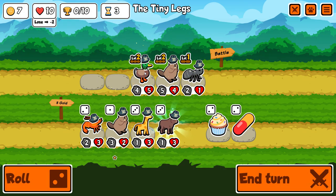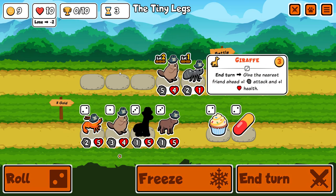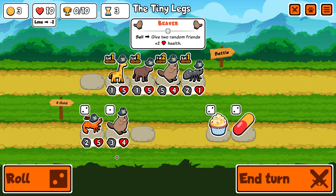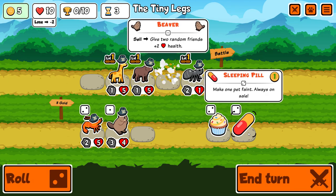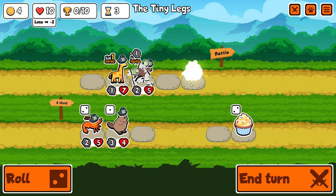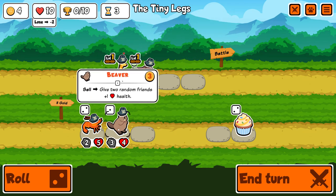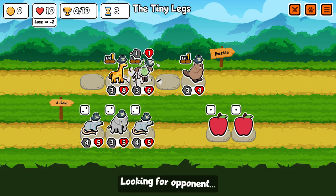Okay, time for another 5-of attempt on pack 1, and it is Ox's time. I get the perfect start where you get Ox and Giraffe on the first level ups. The only drawback for Ox is that its starting stats are so low, so getting Giraffe is perfect because it means you can immediately start stacking buffs onto it.